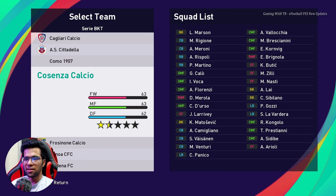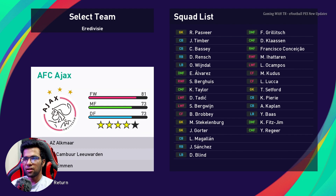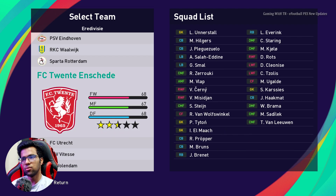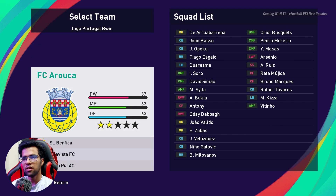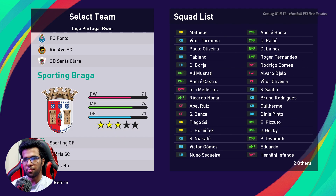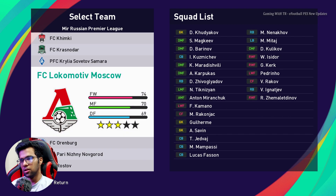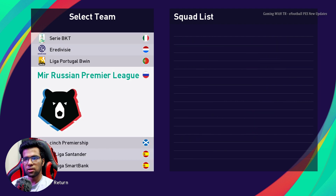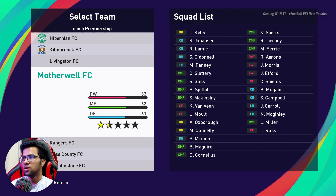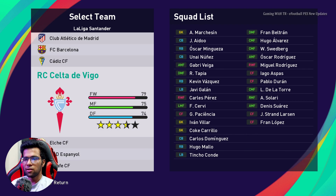If you want to use updated faces or anything else, you have to download that separately. You can find it on my gaming VTR channel — it's not fully updated for PES 2021 yet, but you will find kits and faces there too, on my channel and website.